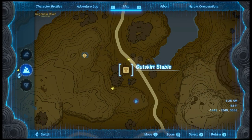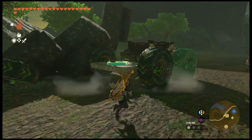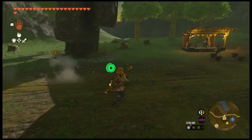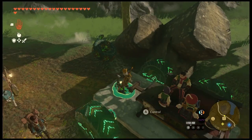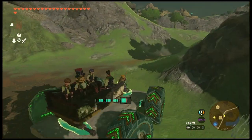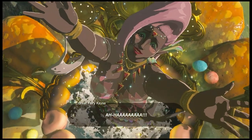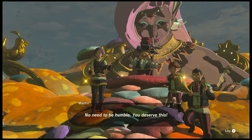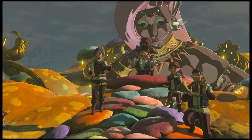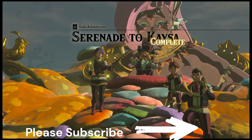Back at the Outskirt Stable with the troop. I built this here with the Breezer attached. Everybody's in. Those rocks should be no match for my off-road vehicle. A little shaken up — no need to be humble, you deserve this. Silver rupee. Serenade to Kayasa — complete.